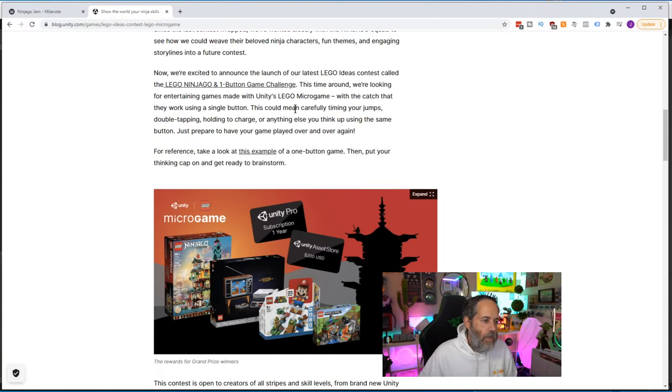The contest is called the Lego Ninjago One Button Game Challenge. They're looking for entertaining games made with the Lego Unity Micro Game. The catch is that they work using only a single button — it could mean carefully timing your jumps, double tapping to double jump, holding to charge, or anything else using just the one button.